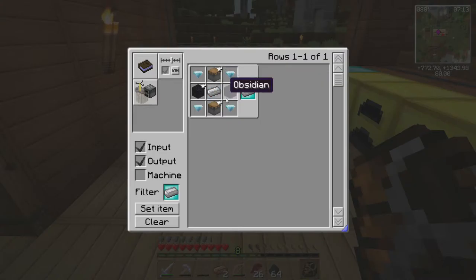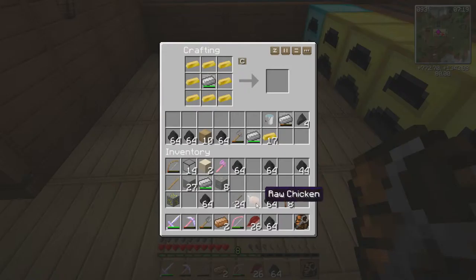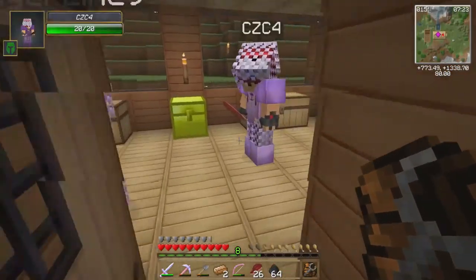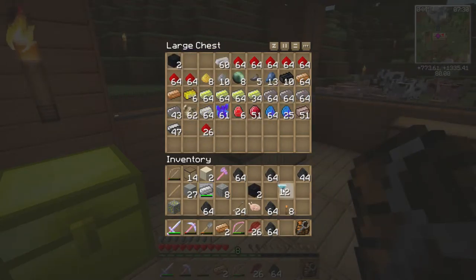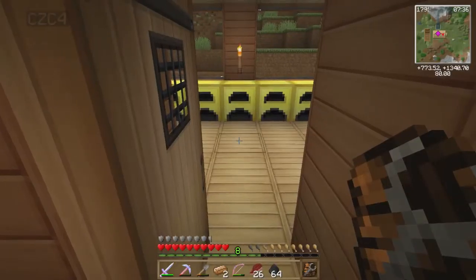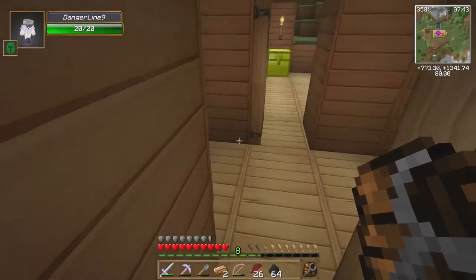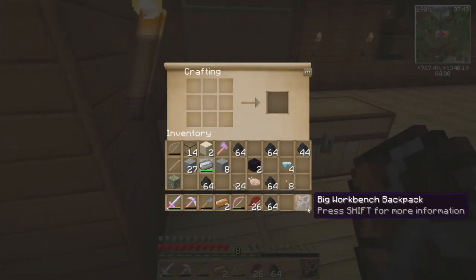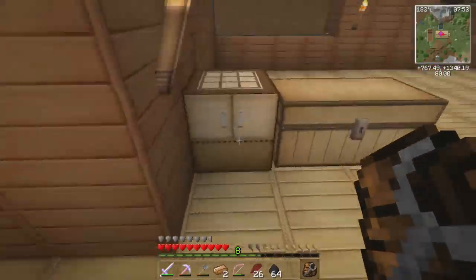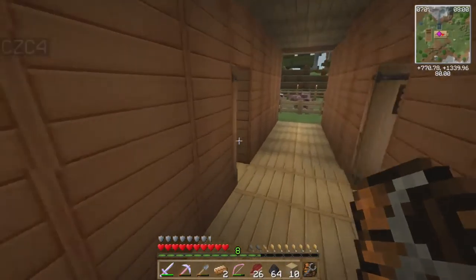All right — I need two obsidian and two pistons. What are you making? The last advanced processor. You can't use the busted ones — wait, none of them are busted? Oh, there were a lot of busted ones. You took those all out. I need two pistons. I'm out of wood — oh no, I got one.